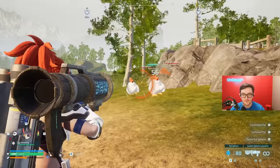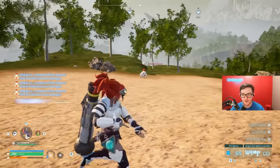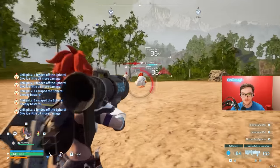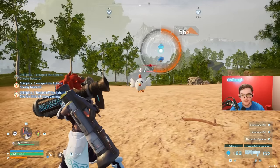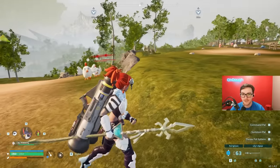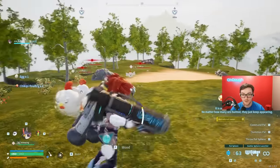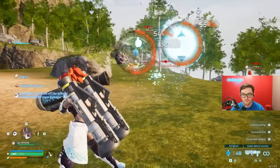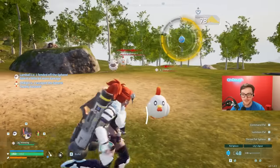Are sphere launchers good in Palworld? The answer is one-thirds of a yes. We have the scatter shot, we have the single shot, and we have the homing sphere launcher. The capture rate depends on the ball you use — I'm using cheap ones for the example here. The scatter shot is the second one you unlock and it is the worst sphere gun by far. You shoot 15 balls that have zero tracking at all, and that's just wasteful.